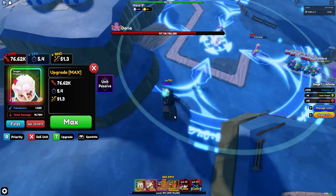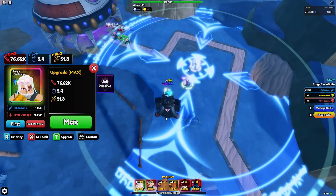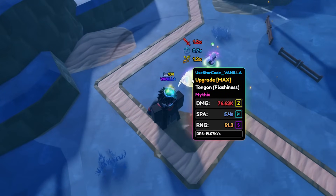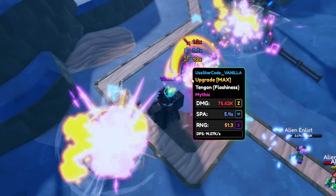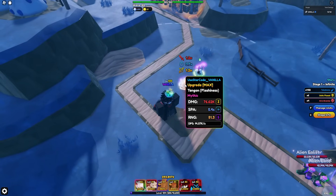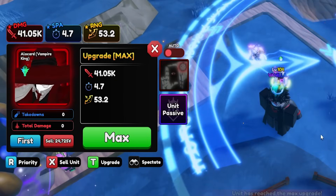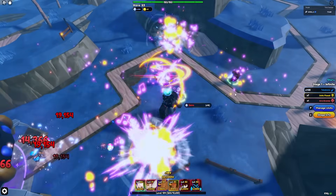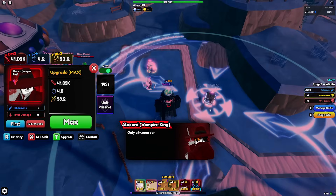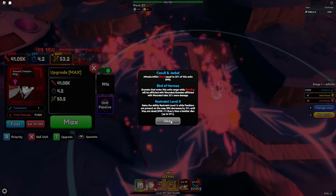I don't think Tengen has any debuffs like Alucard, which makes him a pure DPS full AOE unit. Getting Ethereal on him was good, and Monarch is really useful for game modes like boss rush and modes with 15, 20, or 30 waves. This is Tengen's max stats for me - I don't have Godly on his damage or Z plus, and his range is S which I'll take. He is doing 14k DPS. That's Tengen - pure DPS. Now comparing with Alucard: 41k damage without his buff, 4.7 SPA. I need to cast his ability three times to get his passive - the 35% more damage.